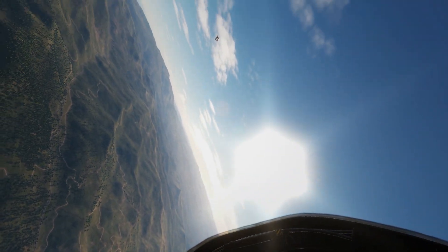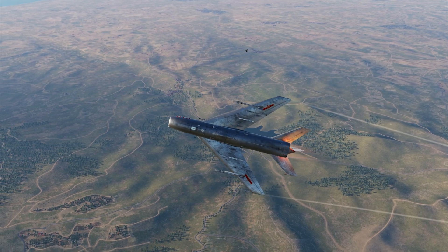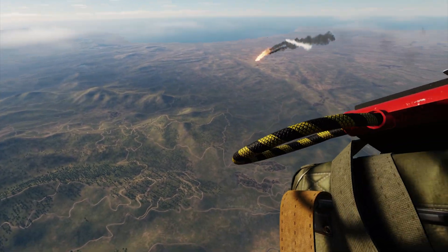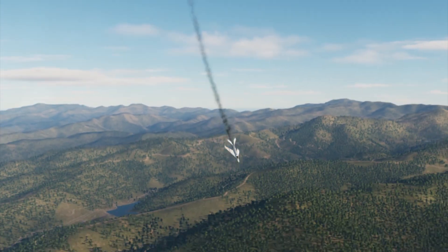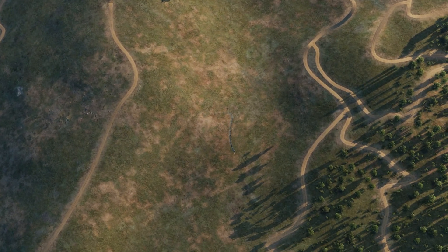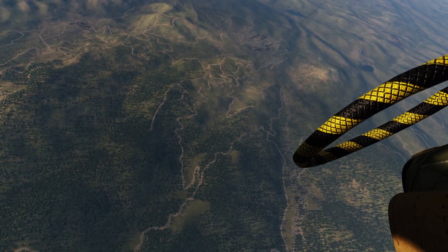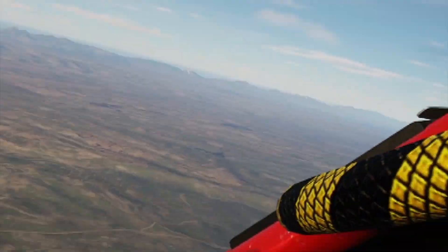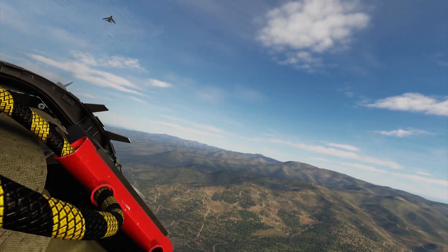We're zooming and booming here. He actually made a mistake — he's going to reverse on us, and right now that's bad for him. This is our opportunity — got him. The safe two-circle fight while staying fast worked, but he adjusted, so we had to adjust too: either bug out or go more aggressive. More aggressive means doing this. If you're going to take a chance, make sure you're high enough to have altitude to recover.